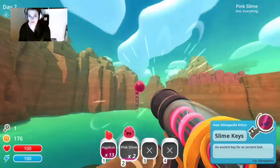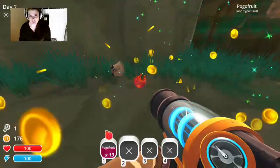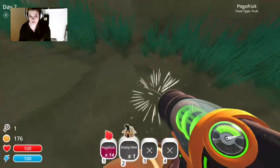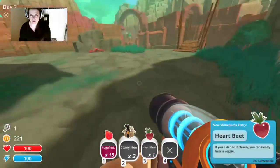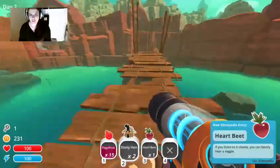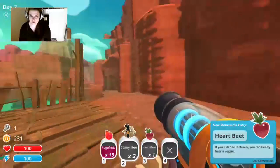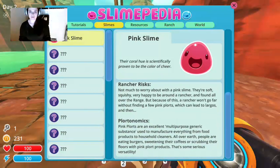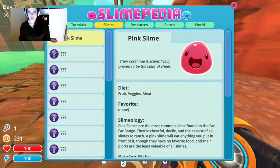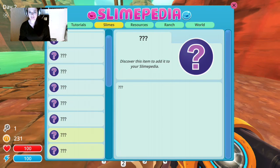Pink guys are going to be important later when we get our refinery, but they're not right now. Oh look, another berry — I'll take the stony hen though. That's a heartbeat — remember how I told you what those were? The rock slimes really love those. If you're wondering how to figure that out, go into the slimepedia and it'll show you all — the pink slime likes everything.